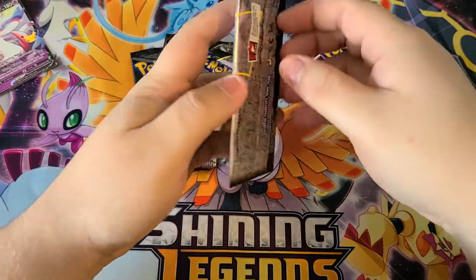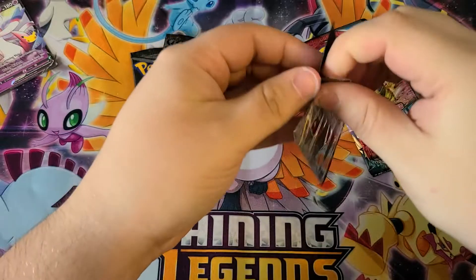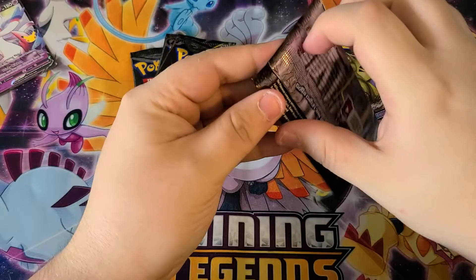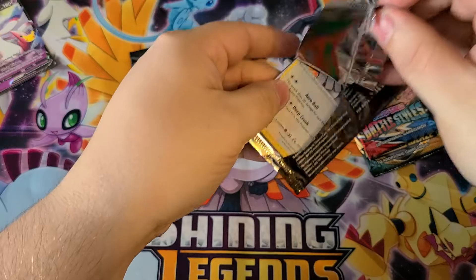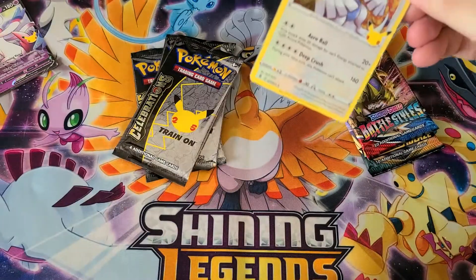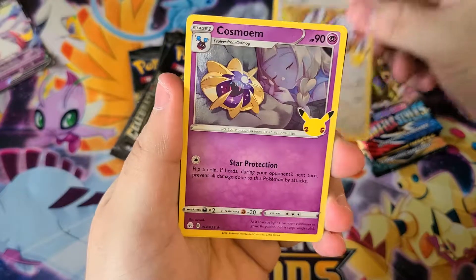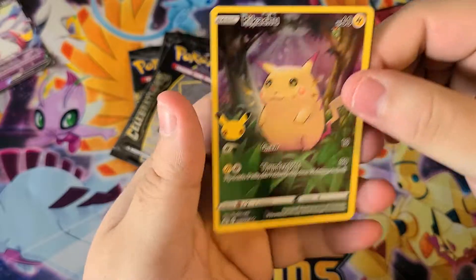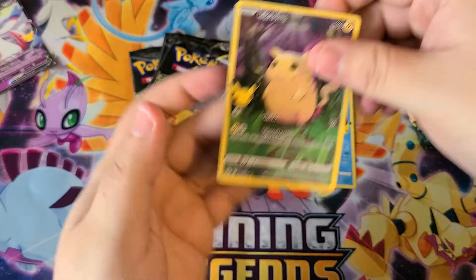All right, start off with one of these. I don't want to break anything - good lord these packs are annoying, I'm struggling already. There we go. First card: Lugia in the holo foil, very neat. We got Cosmog, Palkia, and oh we got a Pikachu! Very sweet, look at him go. Cute little Pikachu in the OG artwork.